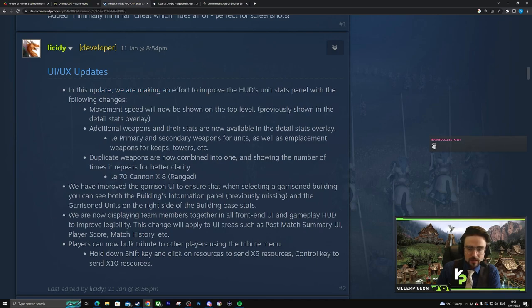Let's move to UI/UX. Improved unit stats panels — movement speed will now be shown at the top level. Very good change, I like that. They need to be careful though, because if you have too much info on screen — similar to on a broadcast — you overwhelm your viewer or player. It's called screen pollution. Additional weapons and their stats are now available in the detail stats overlay, including primary and secondary weapons for units. I assume that means for knights you can now see lance damage and sword damage separately.